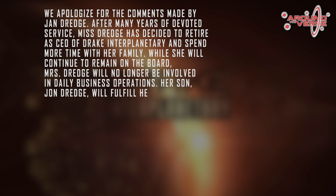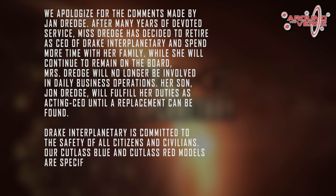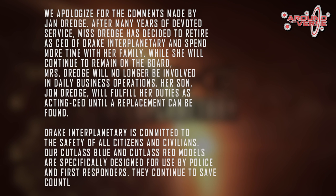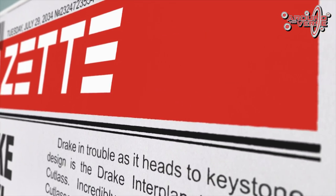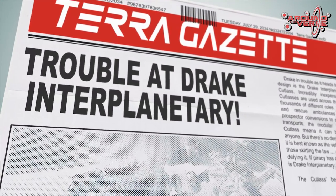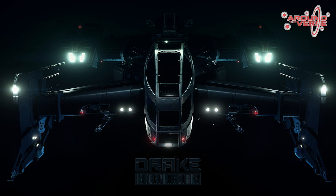Her son, John Dredge, will fulfill her duties as acting CEO until a replacement can be found. Drake Interplanetary is committed to the safety of all citizens and civilians. Our Cutlass Blue and Cutlass Red models are specifically designed for use by police and first responders, and they continue to save countless lives across the universe. The Terra Gazette has confirmed that Jan Dredge's so-called retirement goes into effect today. However, Drake Interplanetary refuses to comment on whether they will continue to sell the Cutlass Black to known piracy groups.